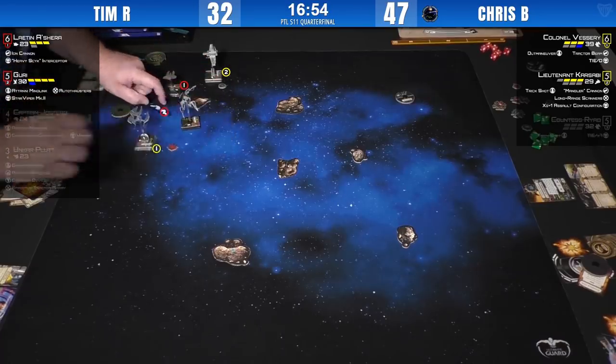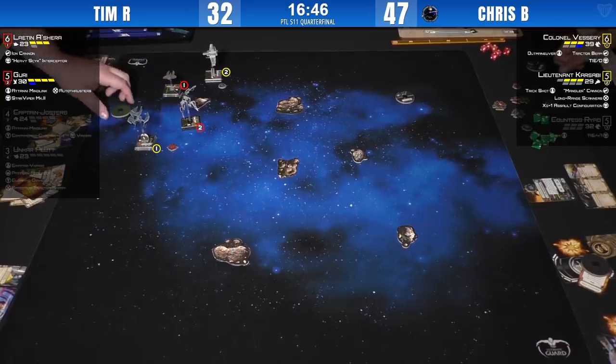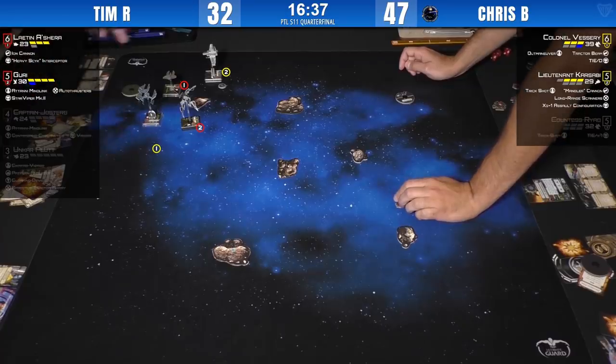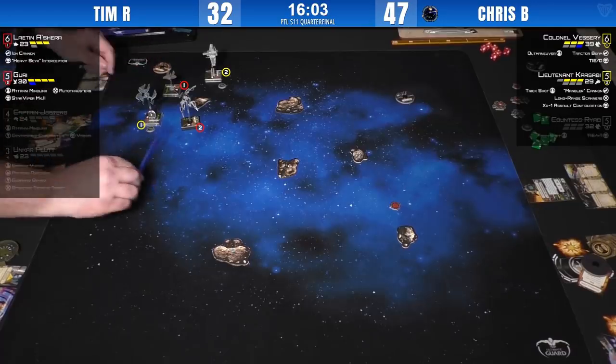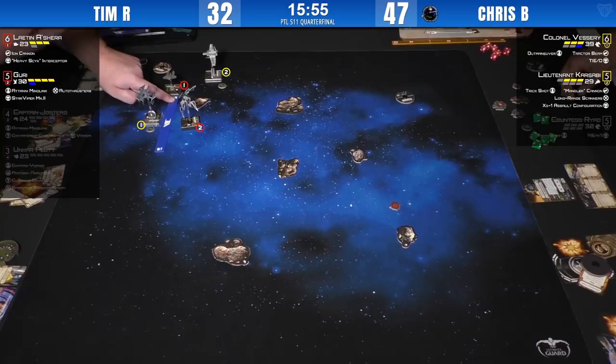There's the barrel roll — lovely, slipping sideways. Going to light up Vesary at the one forward, also blocking the barrel roll and preventing him from repositioning out of arc. Very nice. Chat reminding us that Karsabi has Long Range Scanners — he can't target lock that close, which is the exact same reason he didn't do it last turn. Maybe a hard three up the board and over to the other side. The Long Range Scanners have just been a detriment in this game. There's the 5K from Layton.